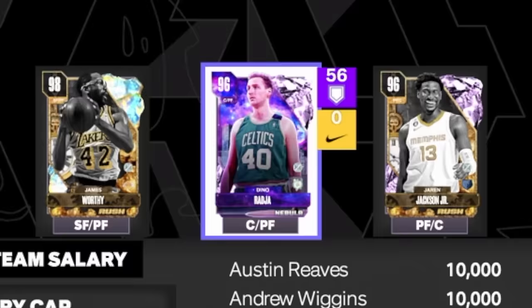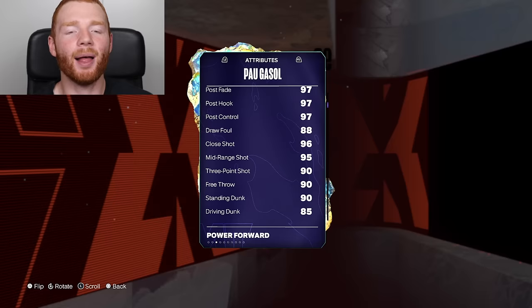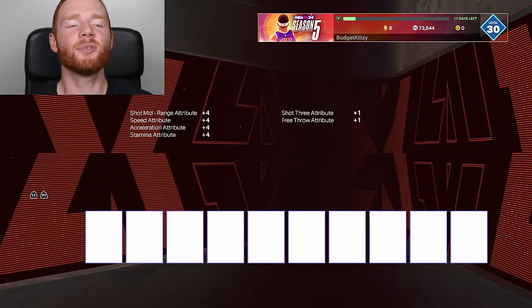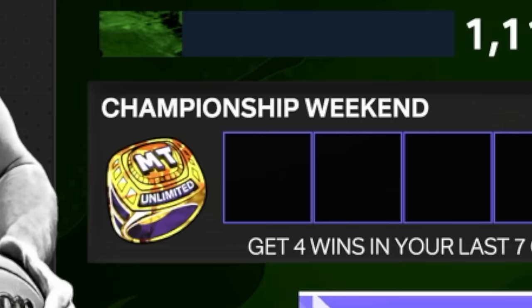The first change is Jaren Jackson Jr. — you are moving to the bench and Pau Gasol, you're now our starting center. Then Chet Holmgren has been here for ages, but he's being replaced with Dino. Look at this squad now. Four of our starters are brand new, not to mention two new players off the bench as well. You can't tell me this isn't the craziest episode of all time. Also, I ended up getting Pink Diamond coach Lenny Wilkins from completing all the shadow prizes by playing five games in every mode. The boosts he gives to every player are actually pretty good.